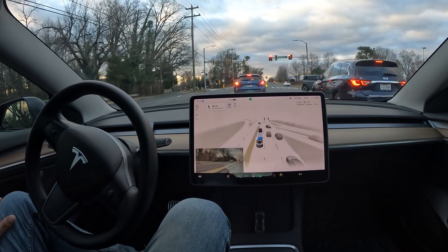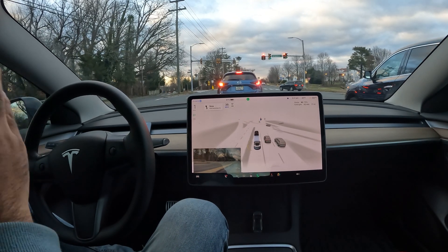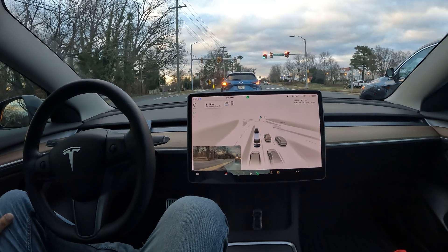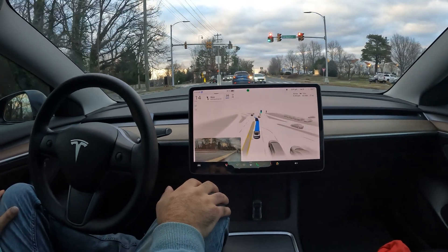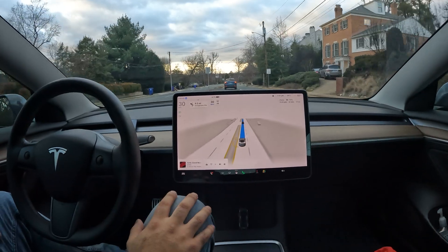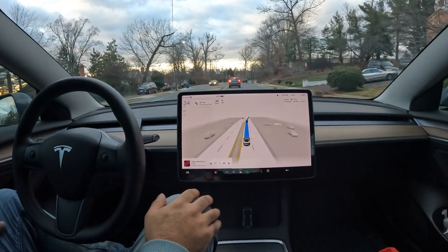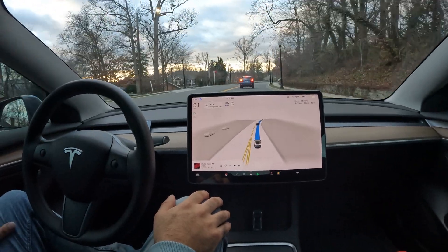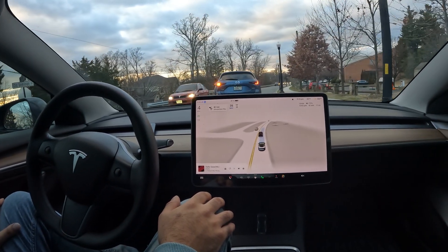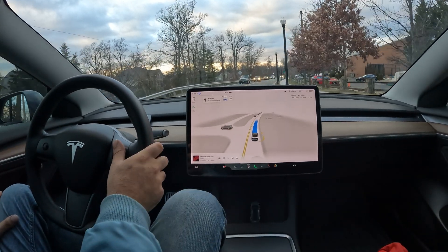Here we go with the left turn — nice job indicating and merging to get into the left lane. This is an official left turn lane, let's see how it does. Really seamless and natural, very human-like — it's hard to tell if that was me driving or the car, but it definitely is the car. Green light — making the left turn, nice job staying in the lane even with cars turning in front of us. That's the computer vision. Now narrowing down to one lane — really good job slowing down for this car and then immediately speeding up as soon as it clears.